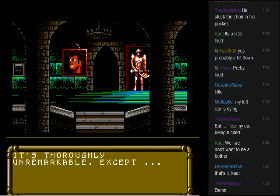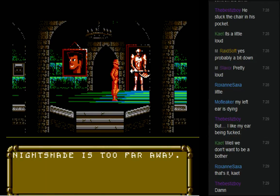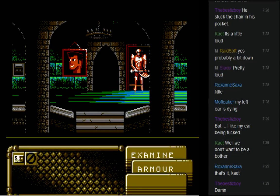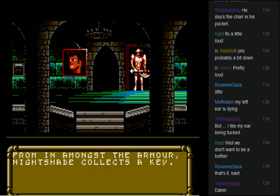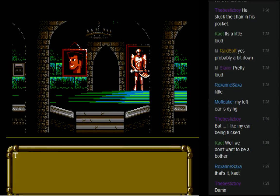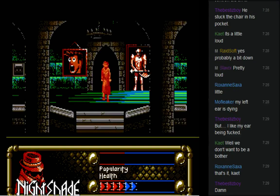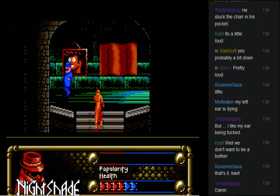It's thoroughly unremarkable — no wait — yeah, it is unremarkable. There's some armor. Nightshade is too far away to examine the armor — it's got to be up close enough that you can sniff it or lick it. From in amongst the armor, Nightshade collects a key. There's a man in blue — I don't know if he sees me or not. Don't mind me.